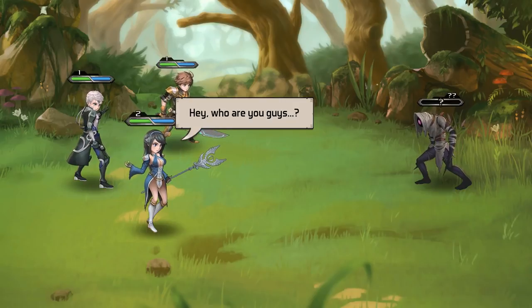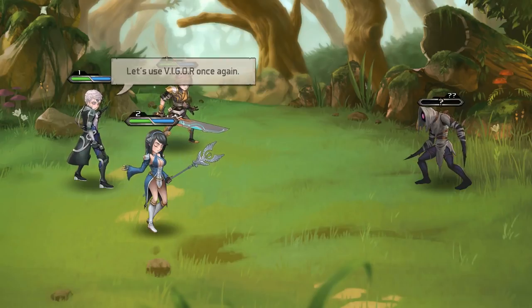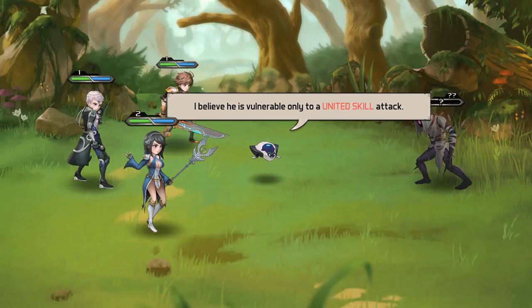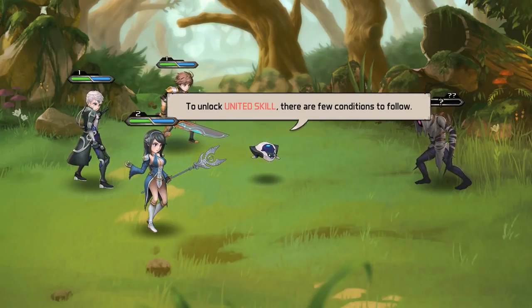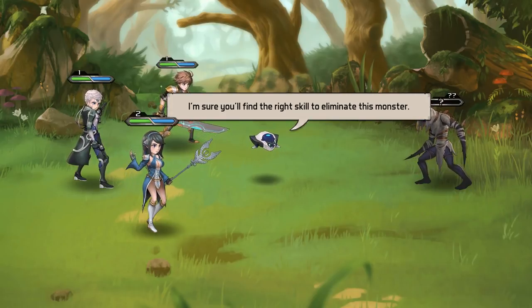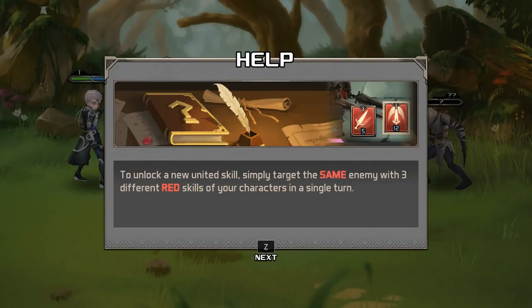Let me fight again — oh, we have a friend! Hello. Hey, who are you guys? No time for that — time to kill. He's very agile and vulnerable to only a united skill attack. This is a thing special for this game: we can unite and work together to kill things. Pick three red skills from your characters and target the same enemy. A united skill can be unlocked inside battle by finding the right combination of your characters' red skills.